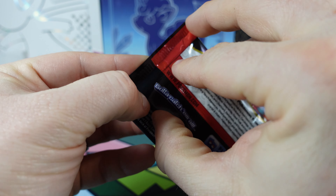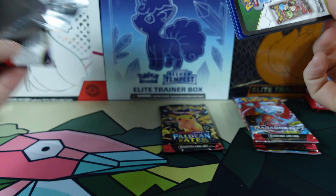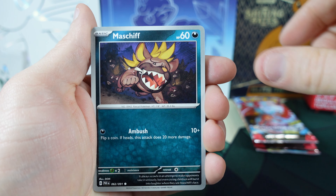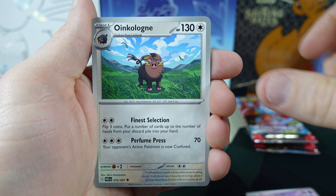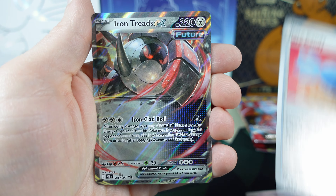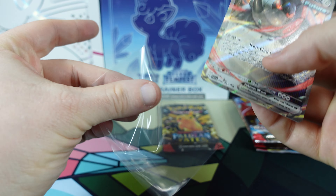Next Paldean Fates. Got the Energy. Maschiff, Gimmighoul, Lechonk, Exeggcute, Gengar, Charmeleon, Pom-Pom Cologne. Got the Dedenne Reverse Holo, the Rare Candy Reverse Holo, and the Iron Treads EX. We will take that hit for sure. Get him sleeved up.